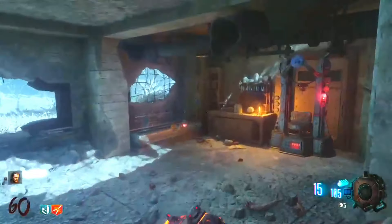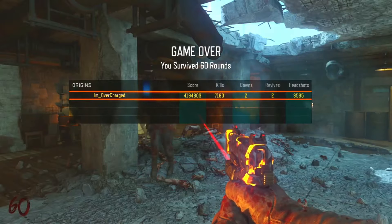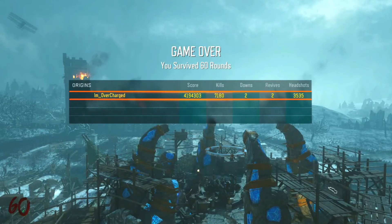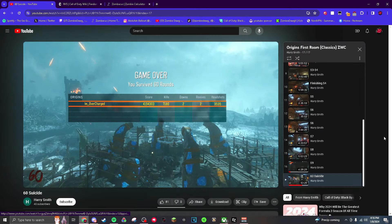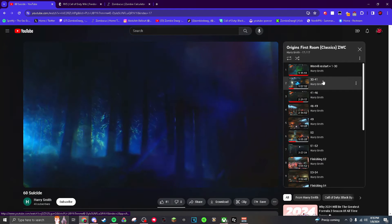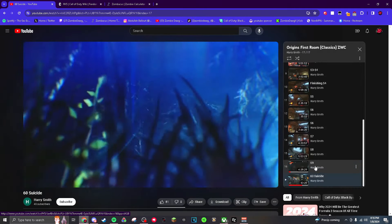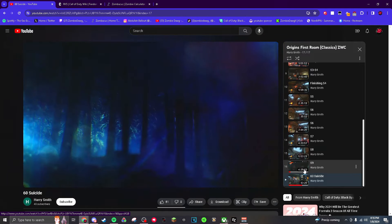Once Overcharged hit round 60, he was done — he thought no one would beat this and he was going to California for Zombies World Championship 2. He bit the bullet and quit. Honestly, you can't blame him. If you look at his footage, round 59 alone was four and a half hours, round 58 was five hours, round 50 was about four hours, and rounds 47 and 43 were similarly long. Rounds 1 through 41 were about three hours total, and then round 59 alone was four and a half hours — one round longer than the first two-thirds of the entire game.